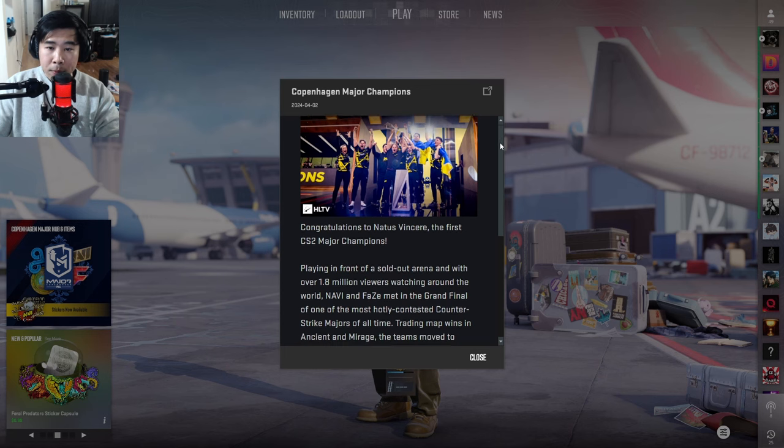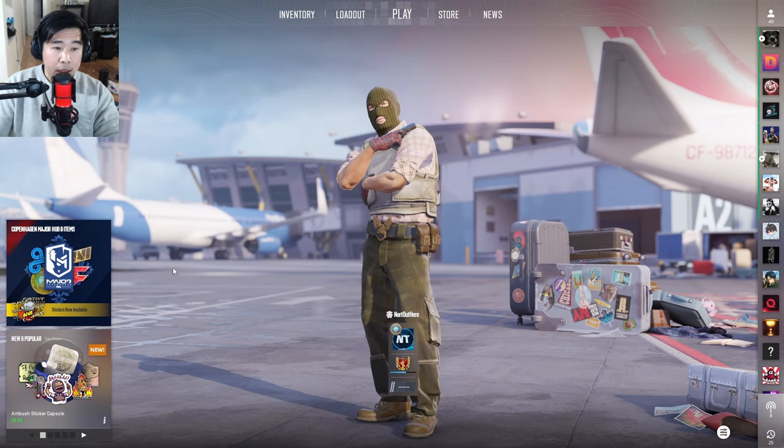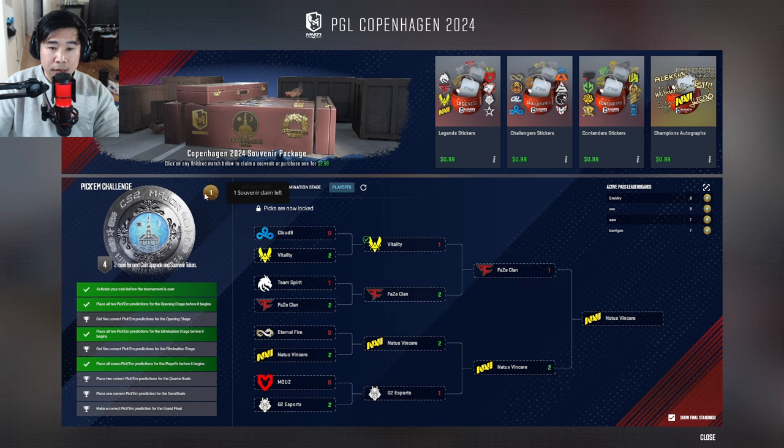When you first load up the game, you're going to see this pop-up that congratulates NAVI on winning the major. To look for the champion autograph capsule, go ahead and click this box here. And before we actually look at the capsule, make sure you redeem your souvenir if you did play the pick'em challenge.